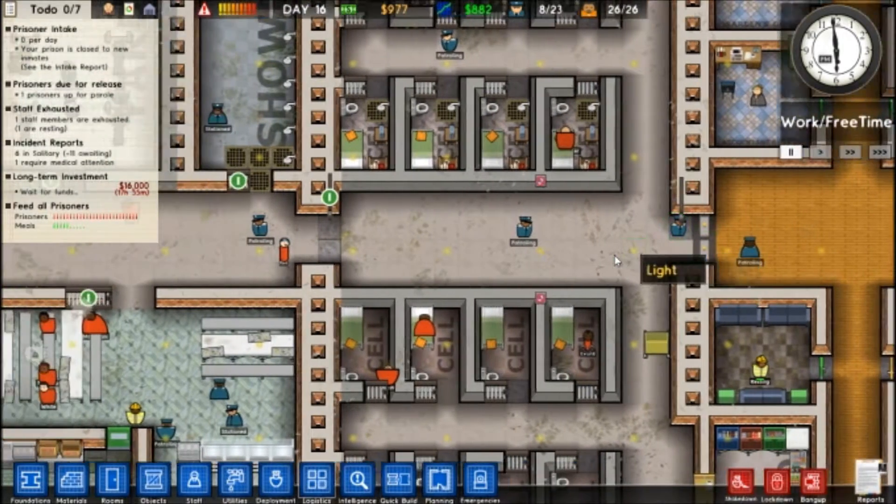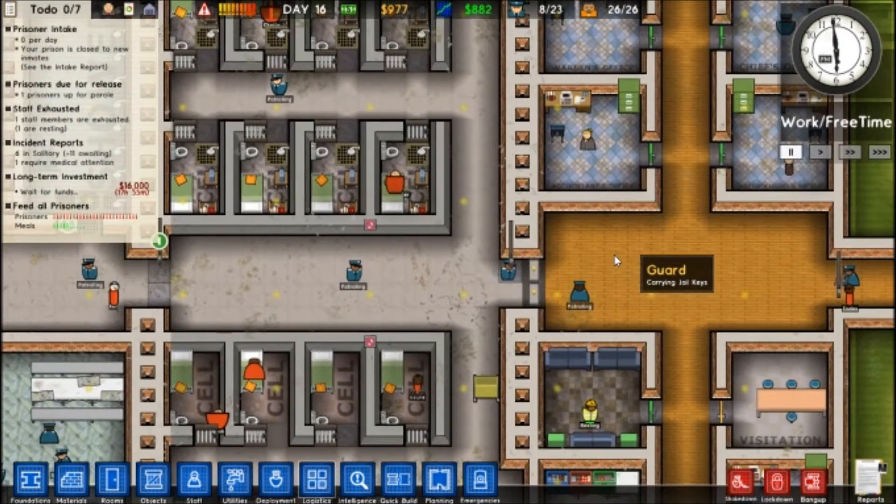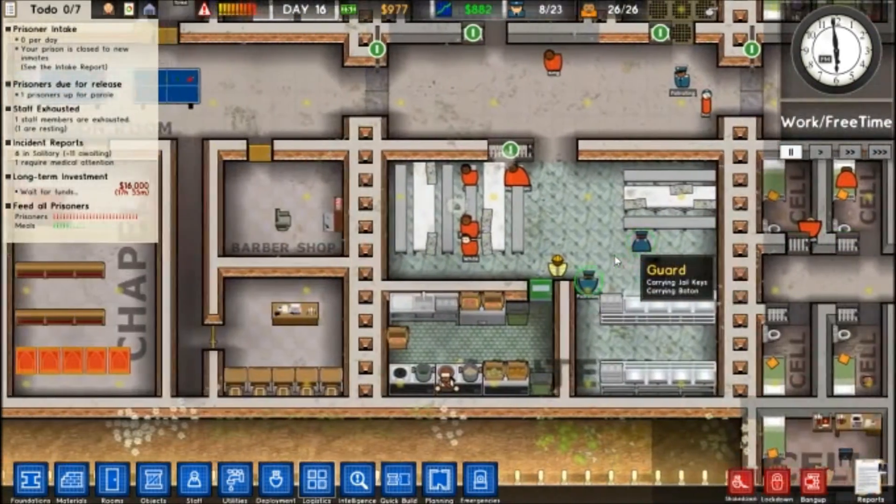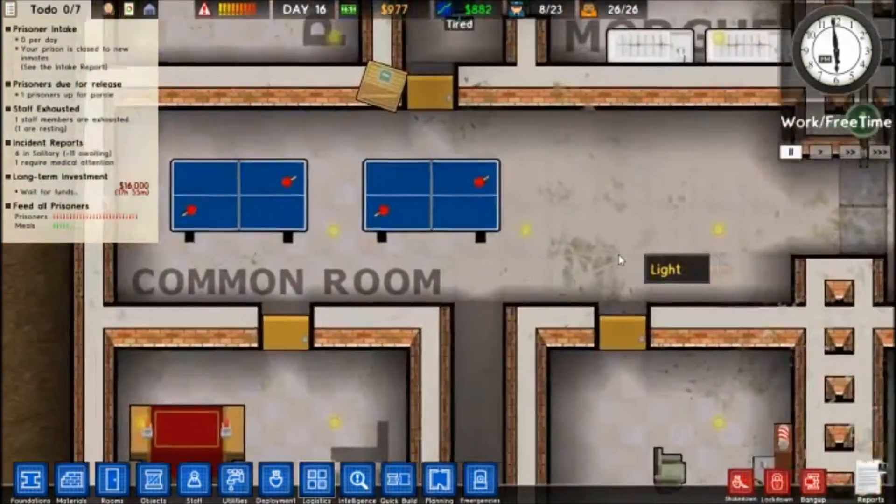Hello, hello! Welcome to another Top 5 Mods of Prison Architect. Today we're looking at 5 mods — well, it's really 6, but the 6th one just isn't really a mod you can show off. It just kinda happens once you get it. So let's just go straight into the first one, shall we? I'll start with the Ping Pong Table.